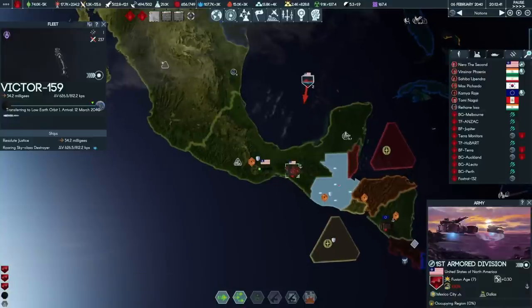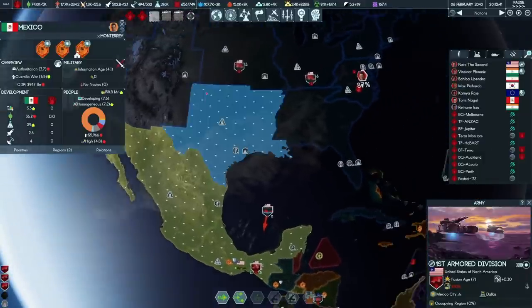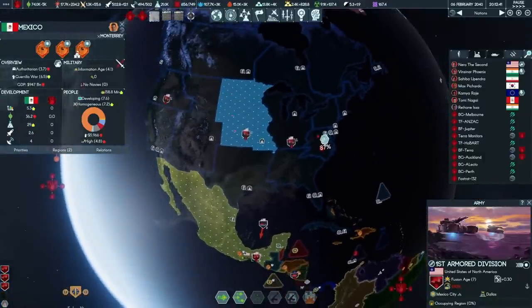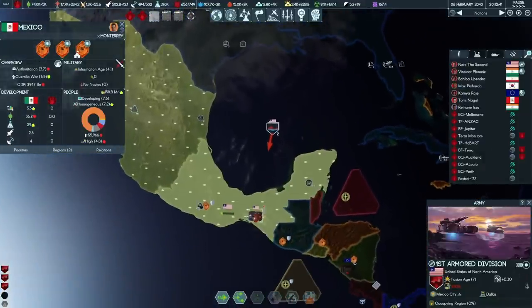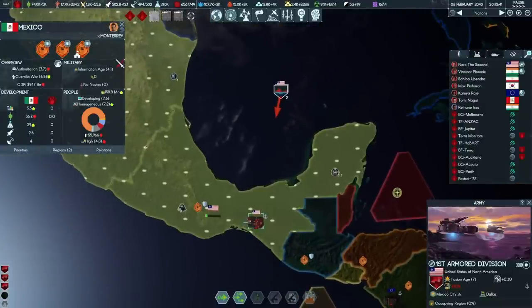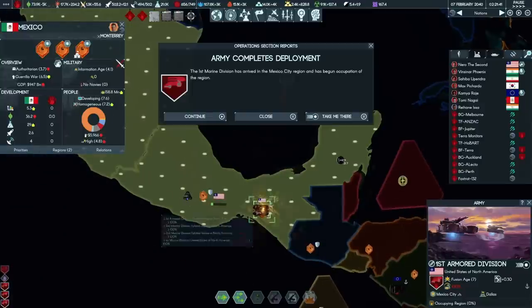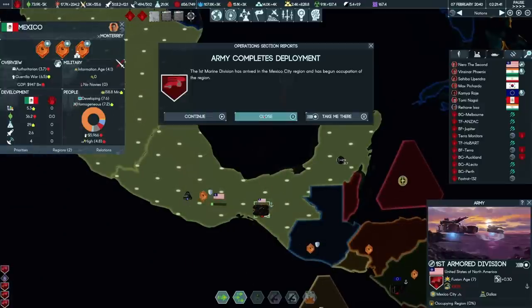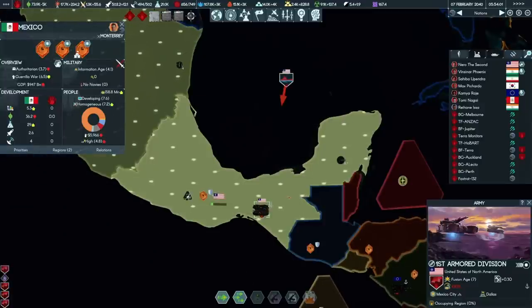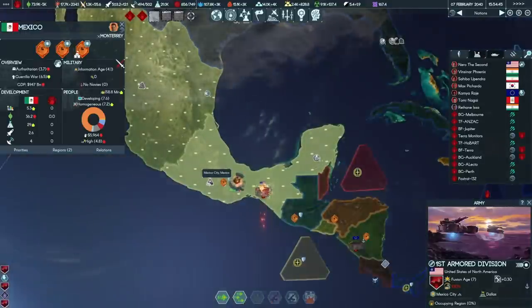While playing a game of Super States, it was finally time to bring Mexico, under the control of the Initiative who we hate, into the United States of North America. The Fusion Age military of the United States, complete with heavily armoured hover tanks with directed energy weapons — probably coil guns and phasers — have deployed to Mexico.